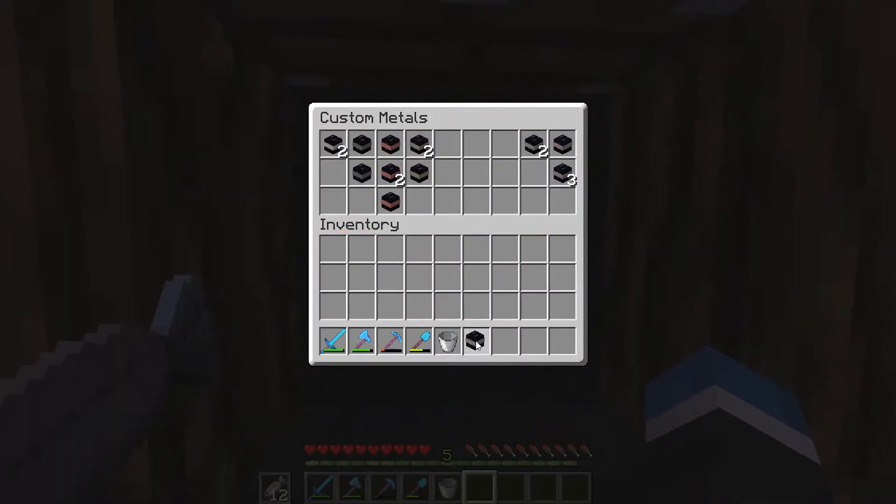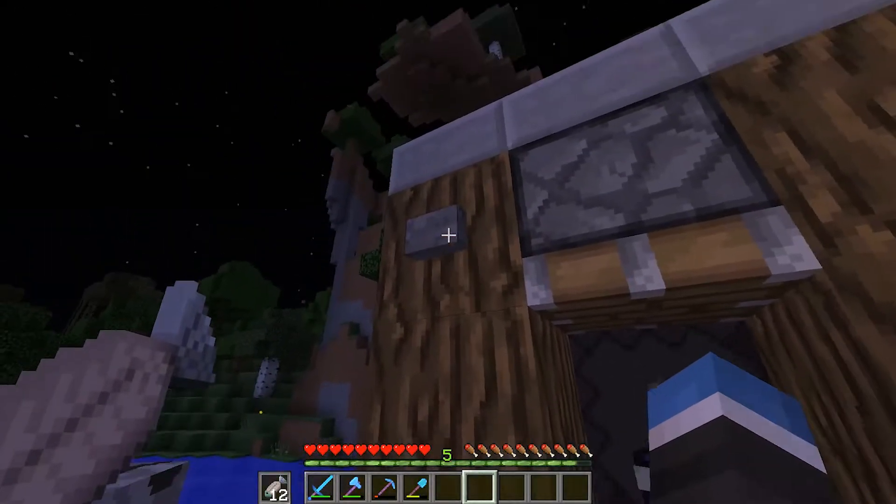HyperXperia can be applied to buckets and will turn the bucket into a magnet, sucking nearby items and mobs.